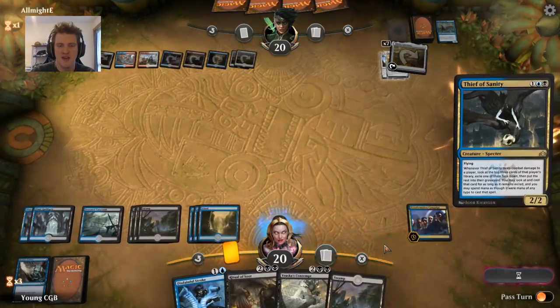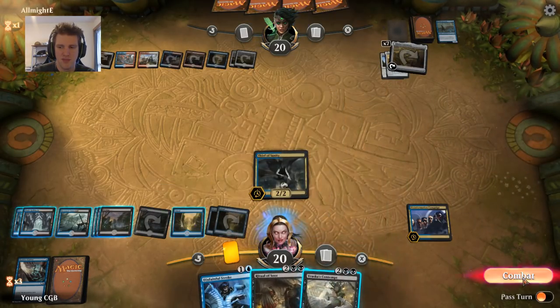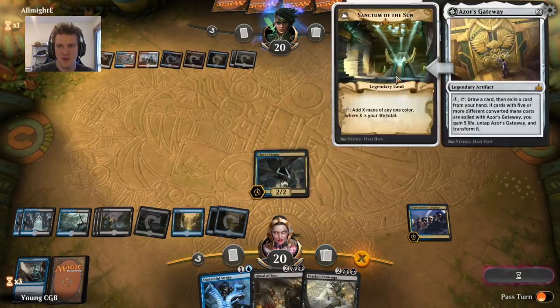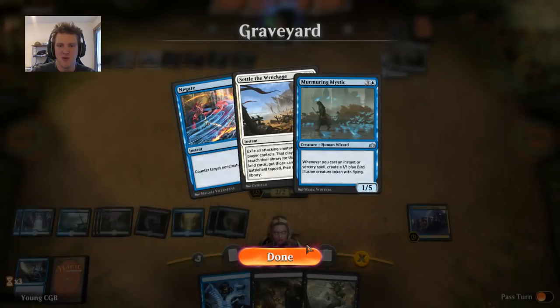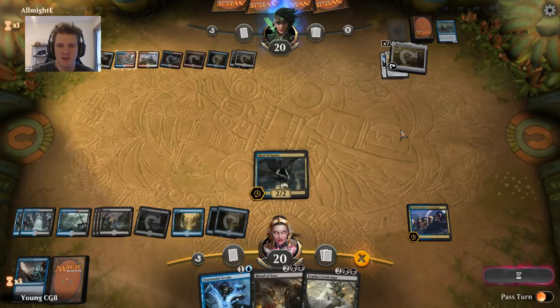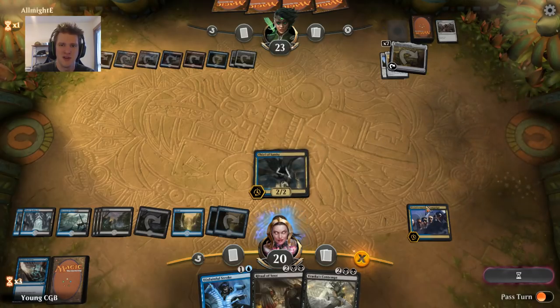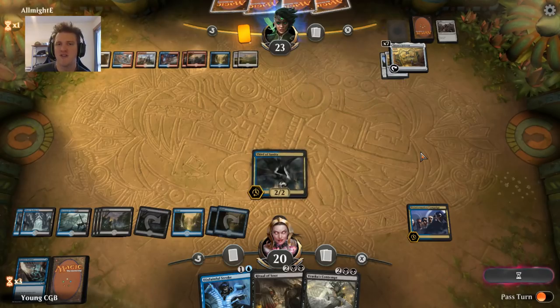I have a Thief of Sanity — I wonder if they saved any removal or looted it away. We've seen them get rid of Settle the Wreckages, Lava Coils, Deafening Clarions. What they have in hand must be some kind of removal if not counterspells. Revitalize — well that might just draw into being more land. There are four cards to their three. Clarion — no more sanity. Do they flip? They found an Opt — they do flip. They do have a bajillion mana. Let's see what they do with it.